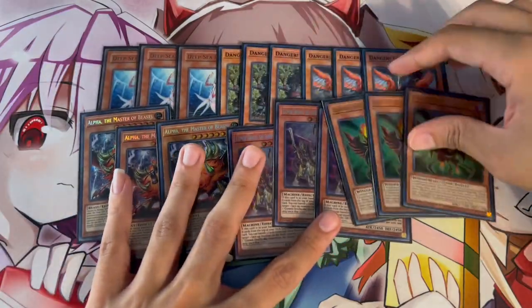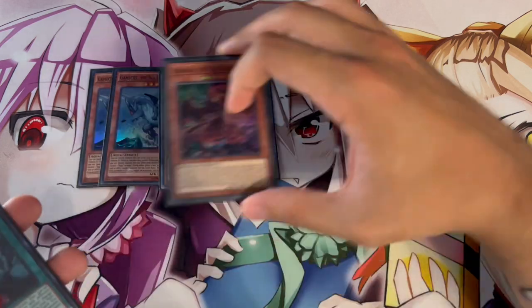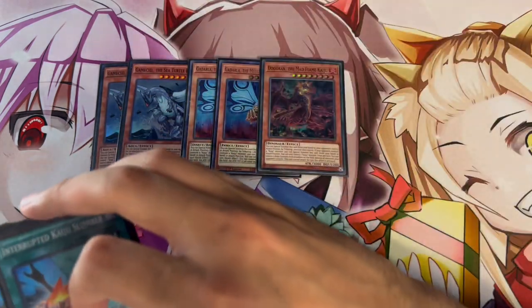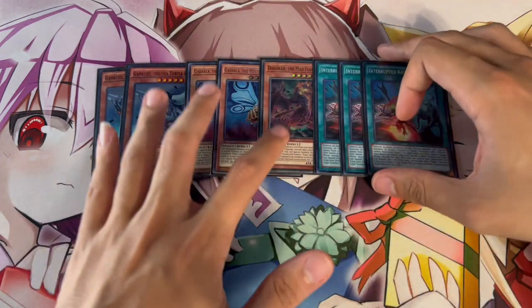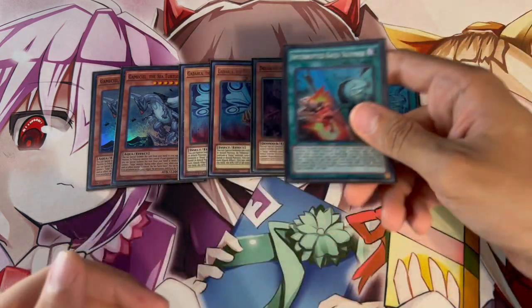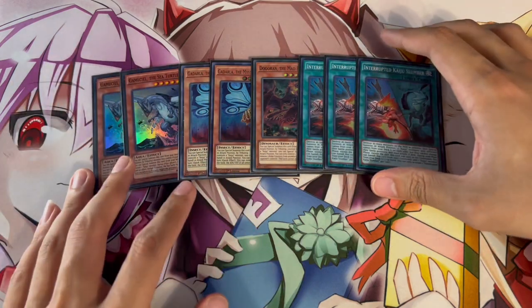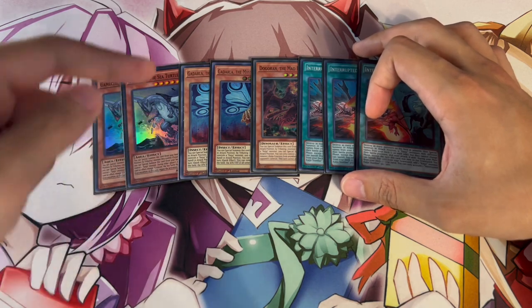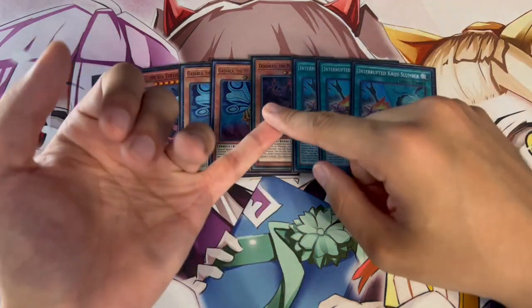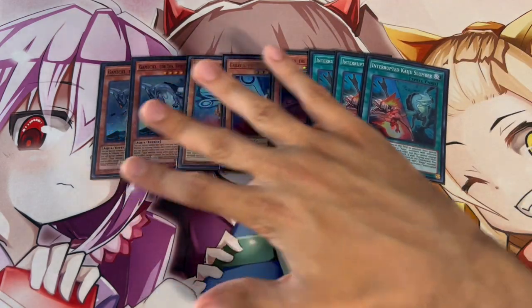Moving on — this is a go-second deck that wants to break boards and OTK, and some of the best cards for that are Kaijus. We're playing two Gameciel, two Gadarla, and one Dogoran. These ratios are because they're all level 8, and we're also playing three Interrupted Kaiju Slumber — that's why we have three different names to summon off Slumber. Slumber is really powerful for breaking boards, and even if negated it baits out negates. In the graveyard you can banish it to search a Kaiju, so you always have one available. Dogoran at 3K attack is a strong beater and you can combo with level 2 tuners to make level 10 synchros or rank 8s.